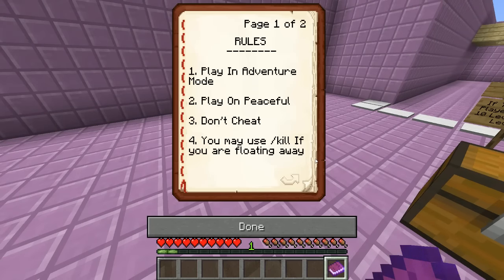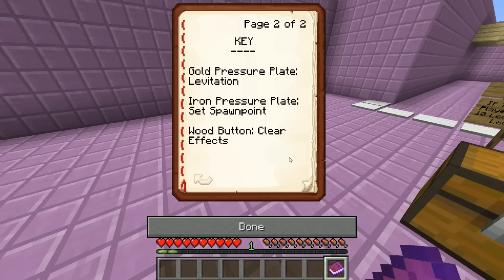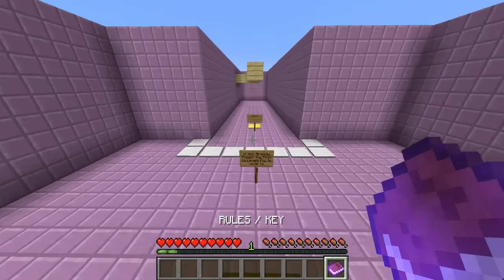Rules fairly standard — use slash kill if you're floating away. Those are the standard rules, and the key: gold pressure plate is levitation, iron pressure plate is spawn point, wood button clears effects. All fairly self-explanatory.